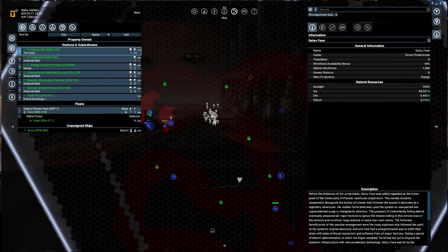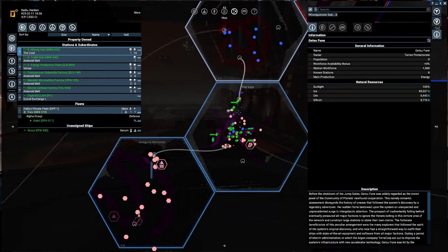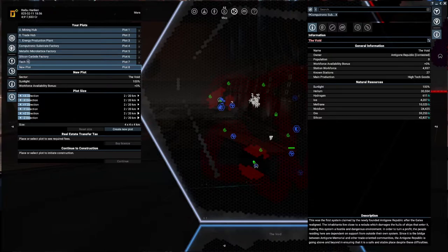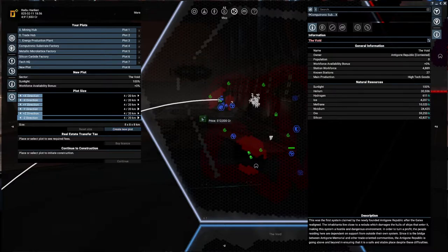This time we need to make sure our station can defend itself, and we're probably going to build it around this area so this defensive station keeps us safe. I could give the order to these guys to start mining, but I think that's definitely a mistake. Let's go to plots, create a new plot — starting with four by fours. Let's see, half a million.